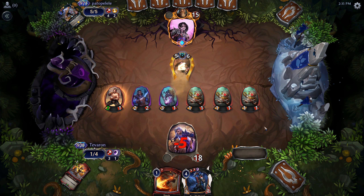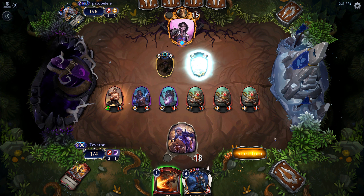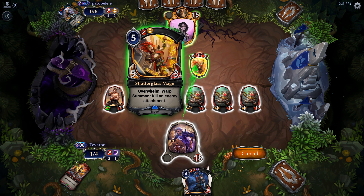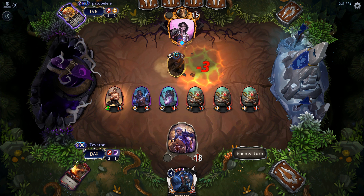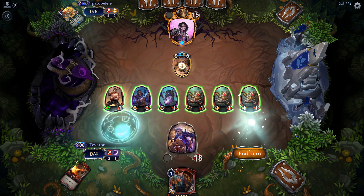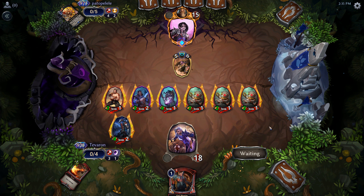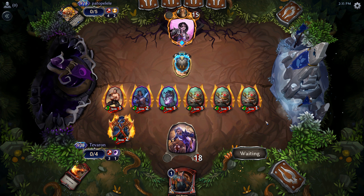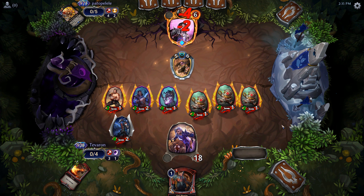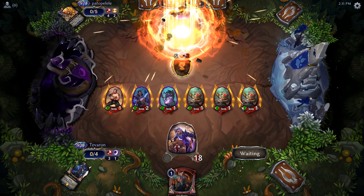No blocks. Titan has Endurance so it can attack and block — that is a great target for our Torch. Now we will Bandit Queen and deal as much damage as we can, and hopefully it's enough to seal the deal. Didn't bother to do the math, but it looks like we got there, so cool.